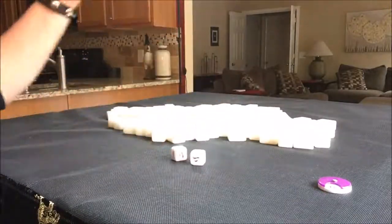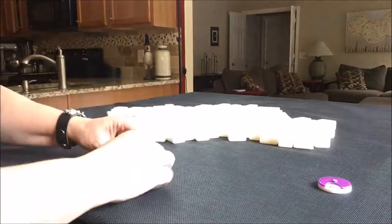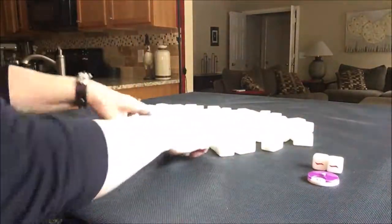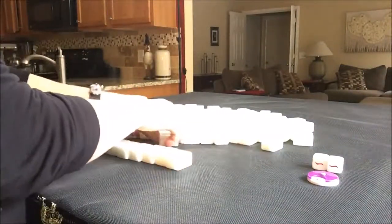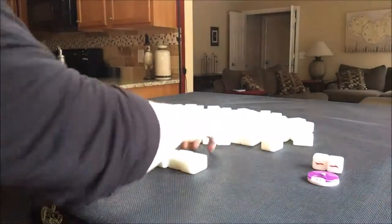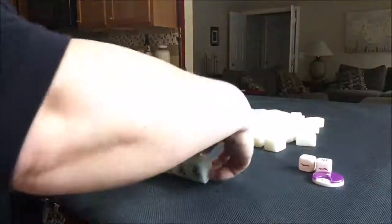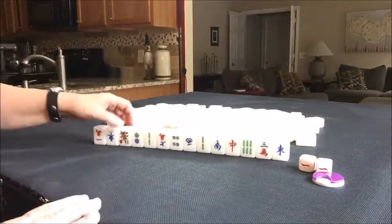We're going to now go to West round, and I rolled a nine. Nine is East. We are in East seat and it is West round. As the dealer, we get 14 tiles. Here's what we have to work with.